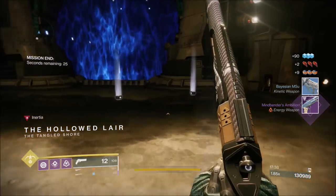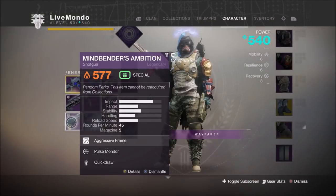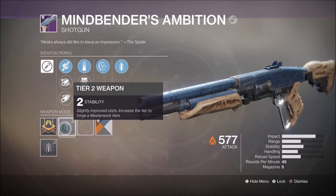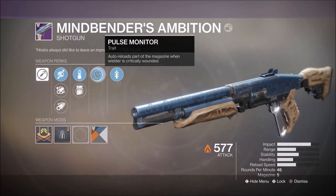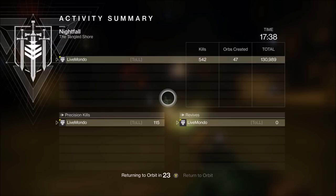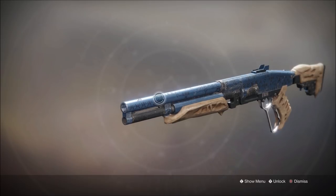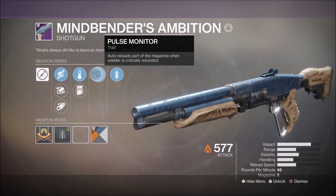As you can see, I got the Mindbender's Ambition — the nightfall-specific drop. We're going to have a little look at it but I'll look at it in more detail once the video finishes, because I've added a little bit on to this video to show you guys some stuff I normally don't do. There was a weapon I've wanted to speak about for a couple of weeks. At the end of the video we'll go in and have more of a look. It's not a weapon I'm going to use — same as the Militia's Birthright, I'm not going to use it. I wanted it because it's a strike-specific loot piece and I do a lot of strikes. I have to admit the shotgun looks good — I like the look of it. It's another energy shotgun, a solar shotgun. We got it with Quick Draw and Pulse Monitor.